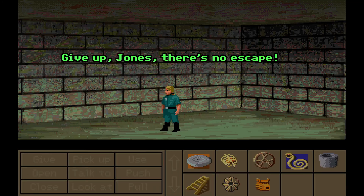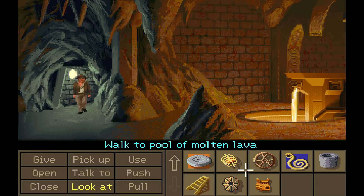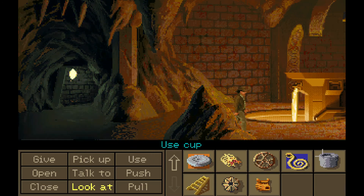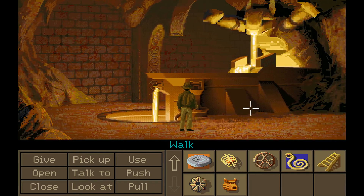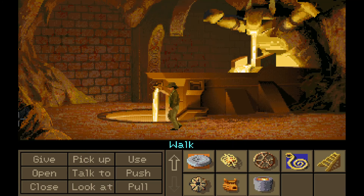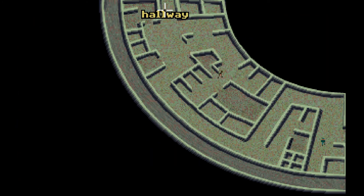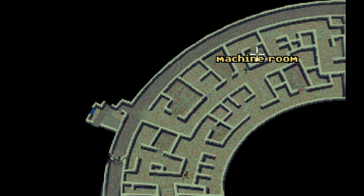Give up, Jones — there's no escape. I was just trying to back up a little bit. And he just goes back patrolling. Now that we have that statue head, we can use the cup with the pedestal here, use the statue head with the plaque here — and we now have a cup full of lava, which means we can now dash over this way and make our way back to the machine room.